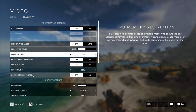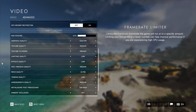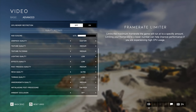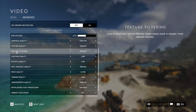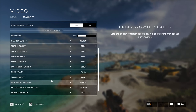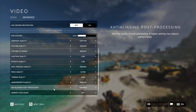GPU memory restriction I recommend turning off. For graphics quality: texture quality is medium, texture filtering is medium, lighting and effects quality is low, post process quality is medium, mesh quality is always ultra, terrain is low, undergrowth quality is medium, anti-aliasing is still high. The rest are off or low.